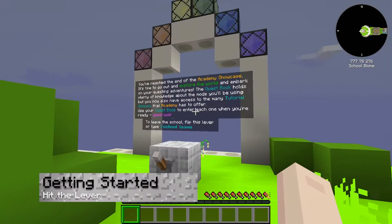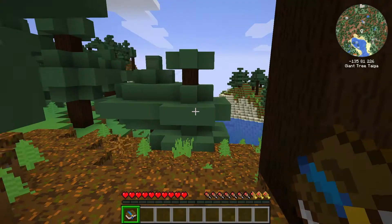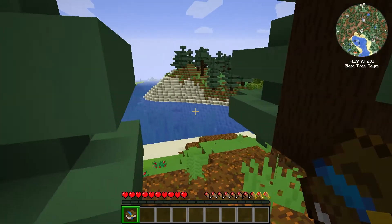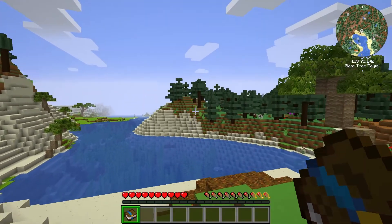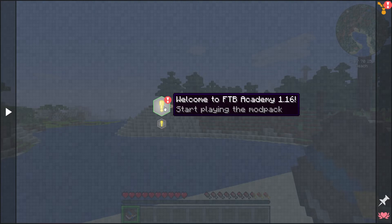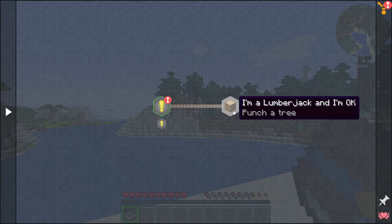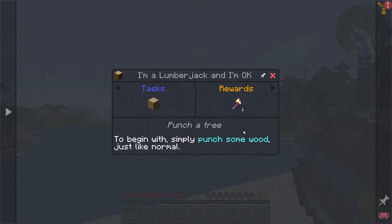Once you've read through all of the text, find your way to the back of the tutorial area and then flip the lever to depart to the overworld. Now that you're here, it's time to start attempting to survive for real. Don't worry though, because that quest book from the school is now at your fingertips. Just right click to open it up and you can see all of the quests that you will need to complete.